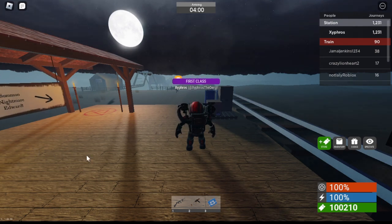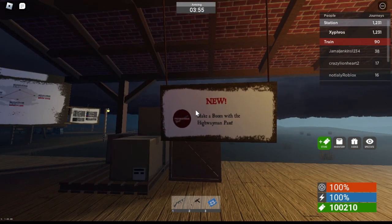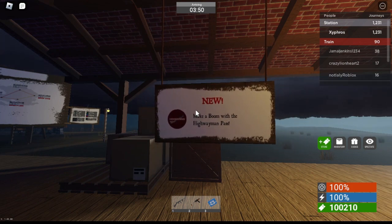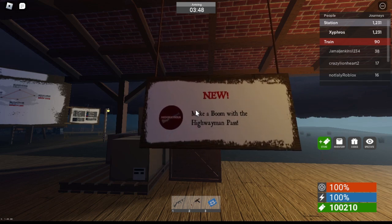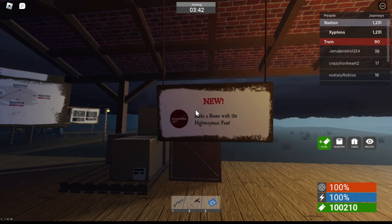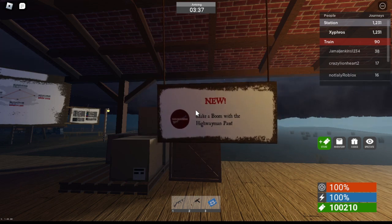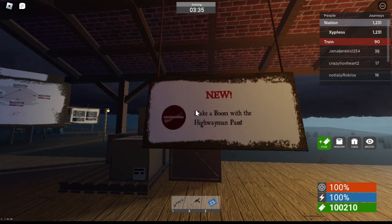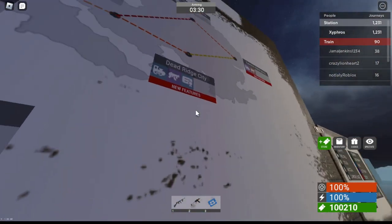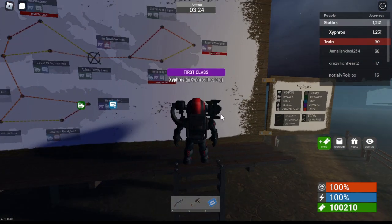So what does this update bring to Edward the Man-Eating Train? First off, there were two exotic guns released — these are the first two exotic guns in the game. The first one is purchasable through a game pass, basically a game pass gun. The second one is purchasable at the Eastern Watch Post from the pilot, and it'll cost a little over 4,000 tickets.